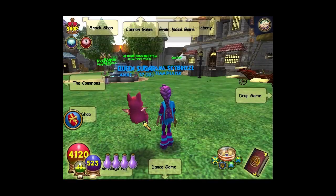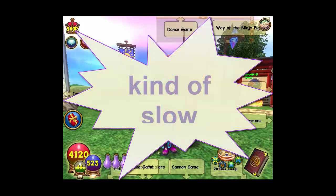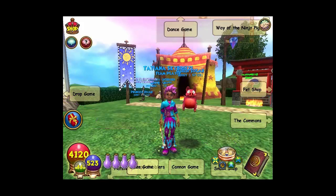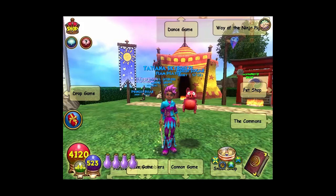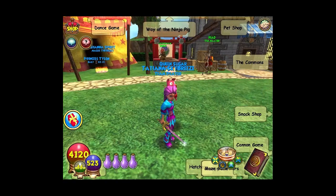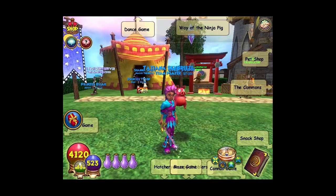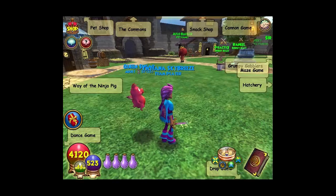Hey everybody! I'm back once again. I just did an entire video with no volume — I took you through the first complete steps of transferring pet stats. So now we're gonna run through it once again. Come to the pet pavilion, buy yourself a piggle, run over to that yellow tent, train it to adult, go in the pet hatcher, hatch, come out, train it to adult, and bam, we're here.